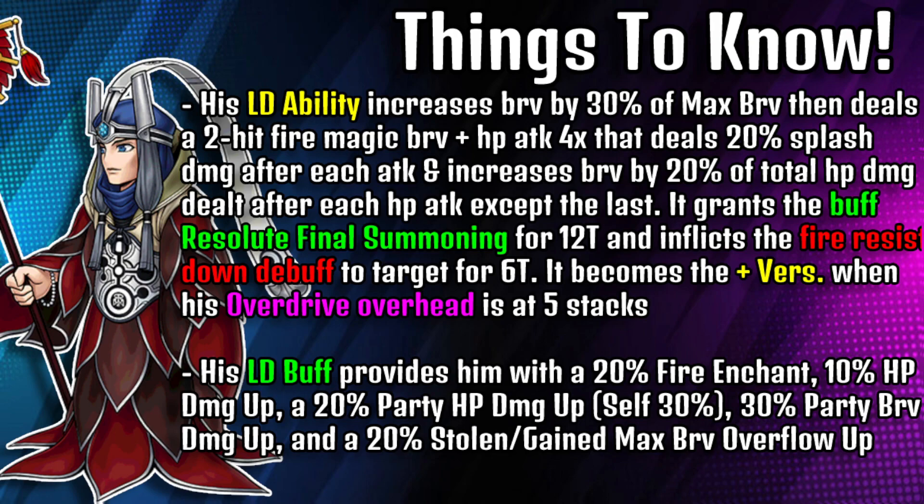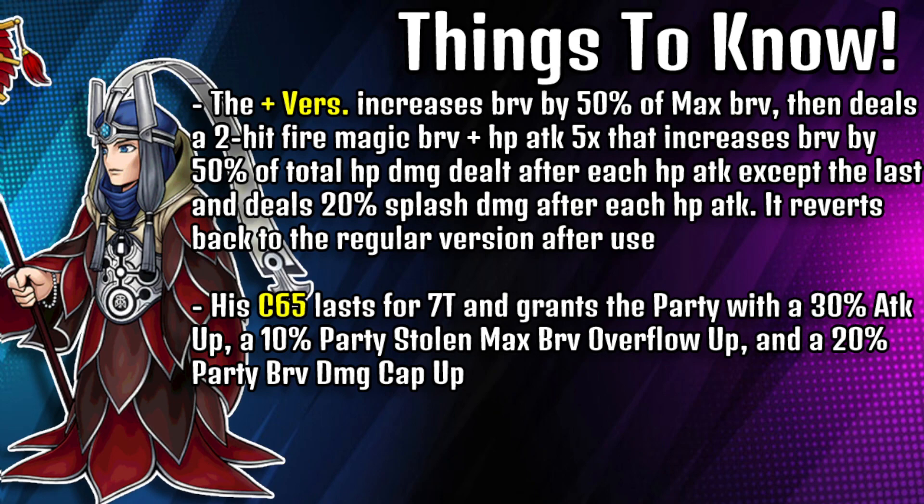His LD grants the buff Resolute Final Summoning for 12 turns and inflicts fire resist down to the target for 6 turns. It becomes the plus version when his Overdrive overhead is at 5 stacks. His LD buff provides 20% fire enchant, 10% HP damage up, 20% party HP damage up (totaling 30%), 30% party brave damage up, and 20% stolen and gained max brave overflow up. The plus version of his LD increases brave by 50% of max brave, then deals a 2-hit fire magic brave plus an HP attack 5 times with 50% brave increase per HP attack and 20% splash damage. His C65 lasts 7 turns and grants the party 30% attack up, 10% party stolen max brave overflow up, and 20% party brave damage cap up.